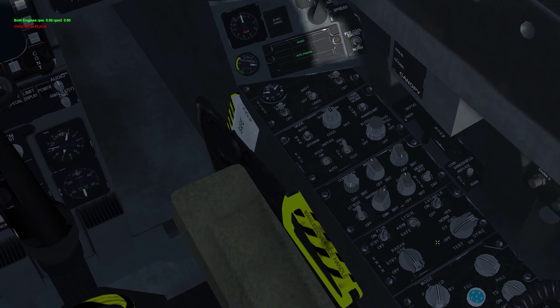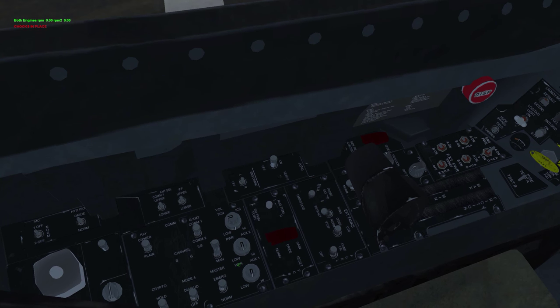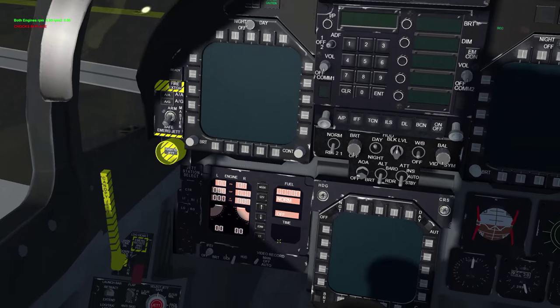Turn your radar on, your INS to ground, and you want to do a single click on the comms G-transmit. You want to switch your backup to UFC, turn your RWR audio on, turn your weapon audio on, and we'll get started with the JFS Start 2. It's just a single left click, and there you go — it's starting up.